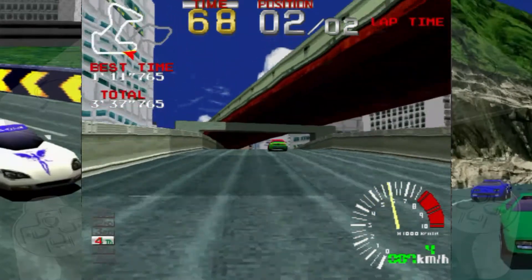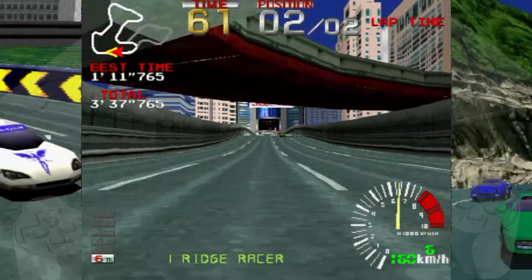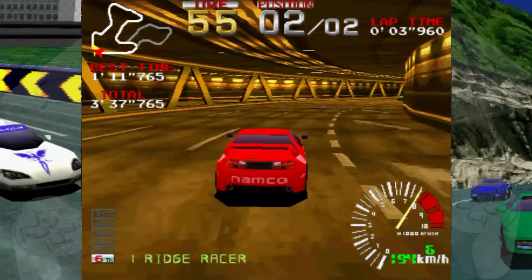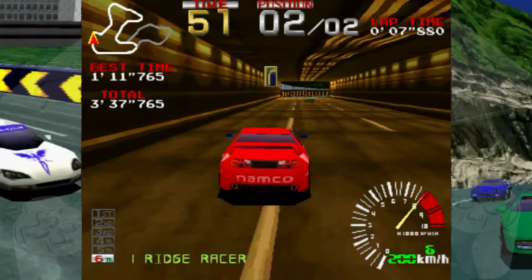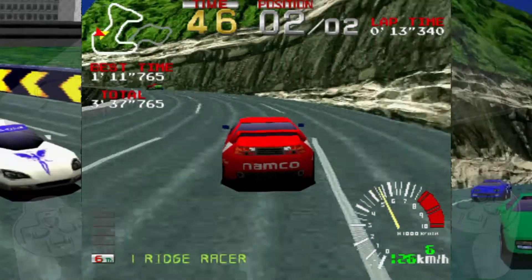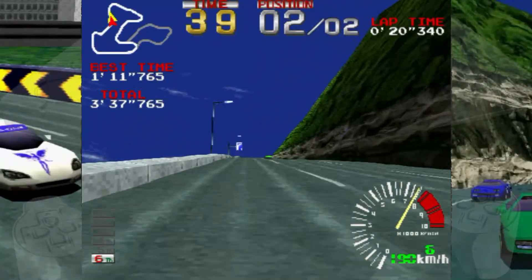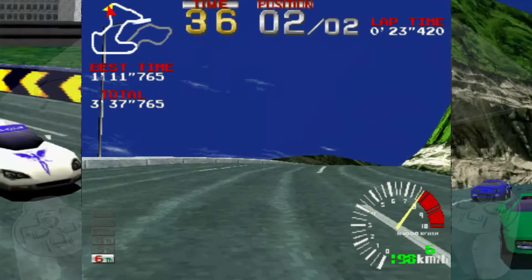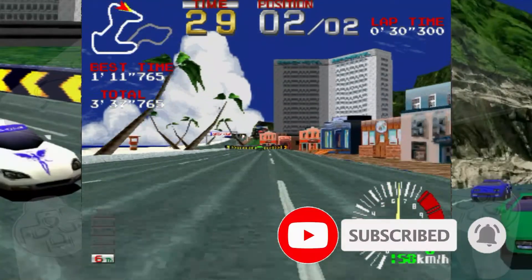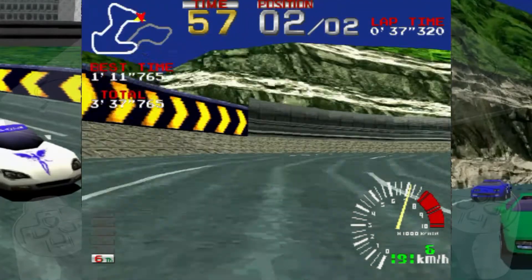They literally took everything from the original game and rebuilt it from the ground up using new enhanced models and new physics. As I've mentioned in previous videos, this game originally started as a testing phase for the upcoming Ridge Racer Type 4 — they wanted to see how much they could push the graphics capabilities and frame rate. If you've played Ridge Racer Type 4, you can see the graphical quality; it's easily one of the best looking games on the PlayStation — only Gran Turismo would be better.